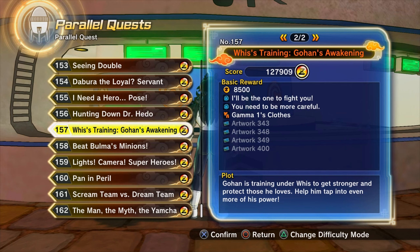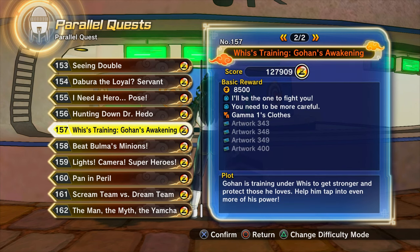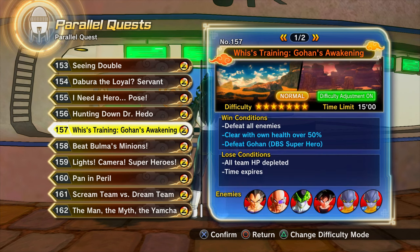To get it, it's a random drop from parallel quest 157, from the Hero of Justice Pack 1 DLC — the DLC that added Gamma 1 and Gamma 2 as playable characters, as well as Dragon Ball Super: Super Hero Gohan transforming from base form to Mystic/Potential Unleashed. If you don't have this super soul, you need it.